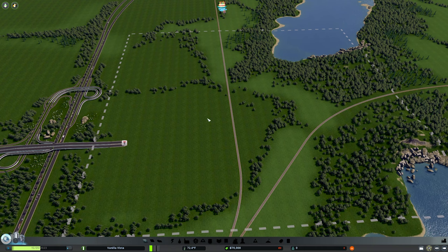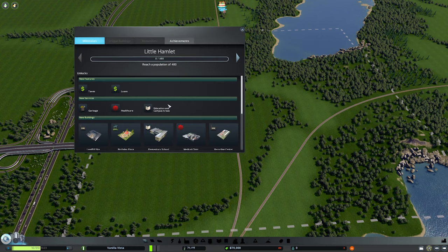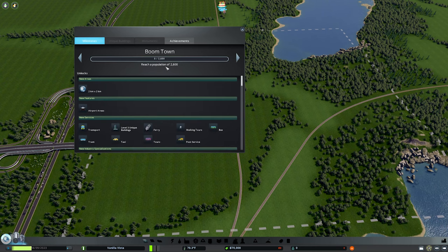Here we are at our starting tile in Vanilla Vista. I want to go over first the milestones. In the bottom left there's a little icon — if you click that, you can start to see your milestones. After you reach certain population milestones, you'll be able to unlock new features, new services, new buildings, new types of roads, etc. Basically, it's the way the game does a tutorial by slowly introducing you to more and more advanced features. The goal for this video will be to get to Boomtown, which is 2,600 population. We'll see how far we can get — that's where the game really starts to open up.